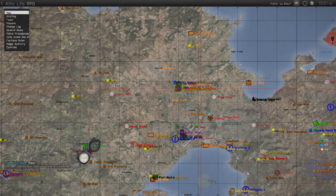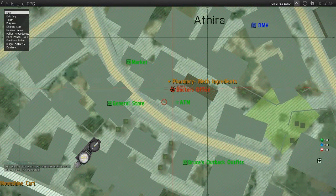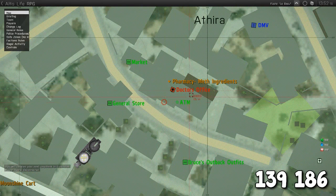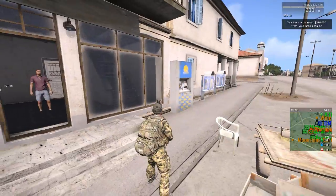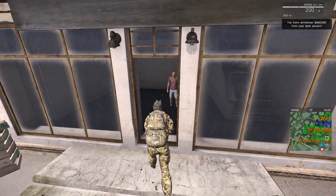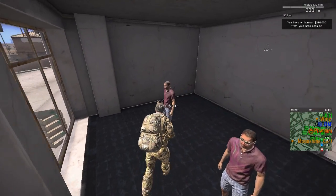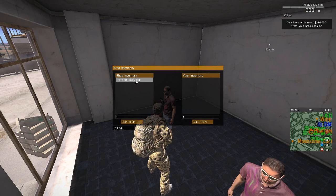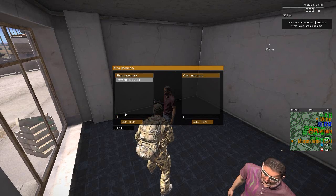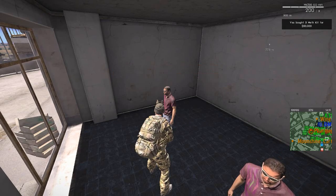First things first, you need to buy yourself some meth kits. These can be found at the pharmacy in Athera, located at the coordinates 139, 186, near the Market, General Store, and Outback Outfits. This is what the pharmacy looks like from the outside. Be careful when you walk in, as there'll be two NPCs — the one on the right you don't want, as he's the doctor. The one on the left is your guy, and he sells meth kits. Just click on him, and you can see that he sells meth kits for $30,000 a piece. This may seem steep, but at the end of this you will be making enough money to get it back, and then some.